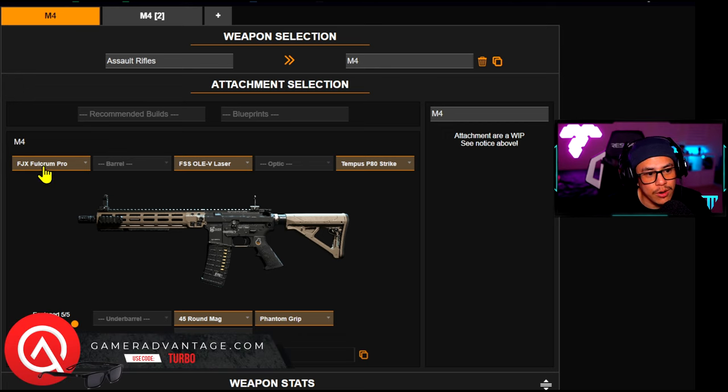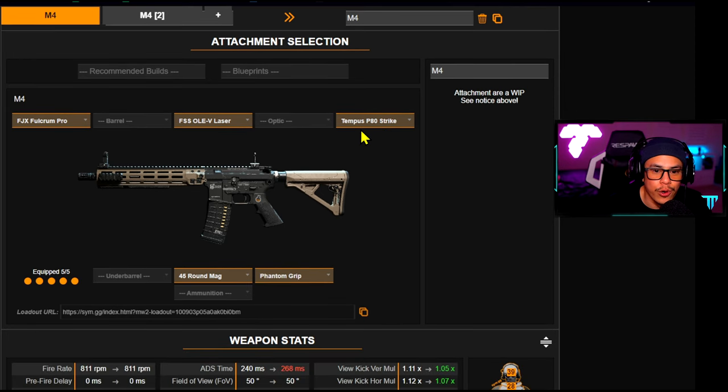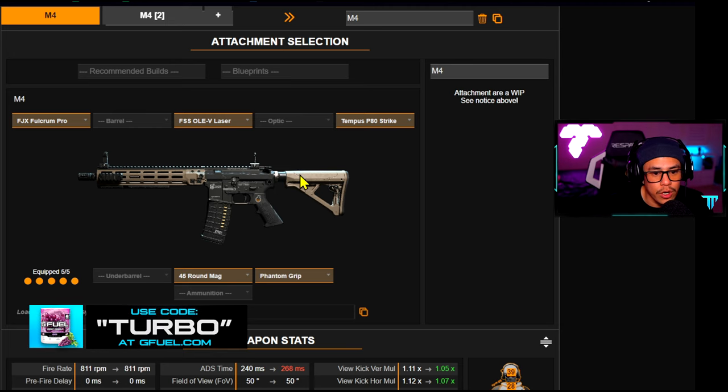For the muzzle I went with the Fulcrum Pro, and for the laser I went with the FSS OV laser. For the stock I went with the Tempest P80 Strike, and for the magazine I went with the 45-round — this is optional, by the way. And then for the grip I went with the Phantom Grip.